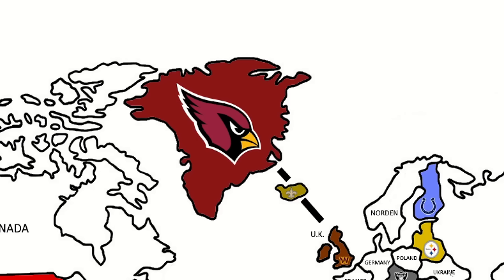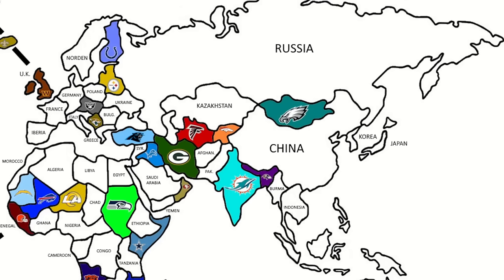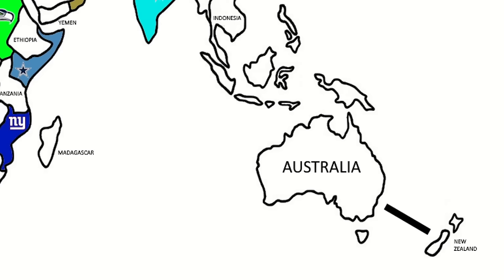The Arizona Cardinals control a huge area of land, but keep in mind this is a Mercator projection map — the real size of Greenland is actually just a little bigger than Texas. In the Eastern Hemisphere, other than the Dolphins and Ravens sharing borders in India and Bangladesh, and the Eagles in Mongolia, Russia, China, Korea, Japan are all empty. The entirety of Oceania, including Australia, New Zealand, and Indonesia, is completely untouched.